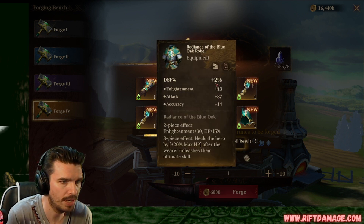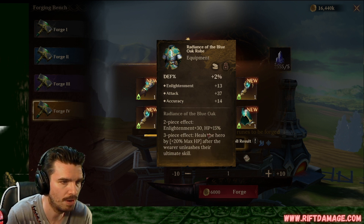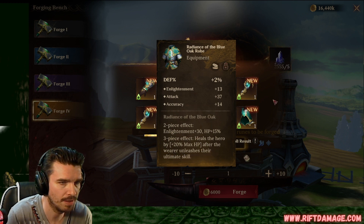Defense armor. Pretty good. And lightning and accuracy. Nice. That'll be good for a caster of some sort. Or heals the hero 20%. Yeah. That'll be good for an armor-based hero. It'd be a frontliner.